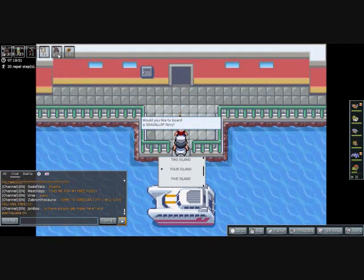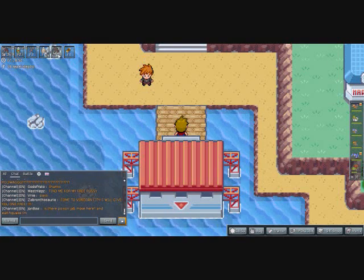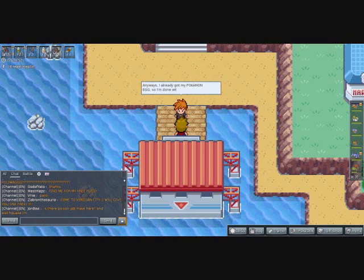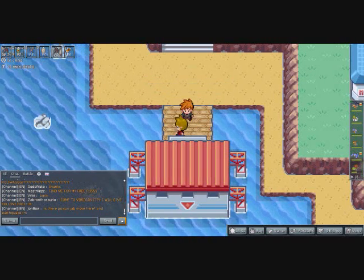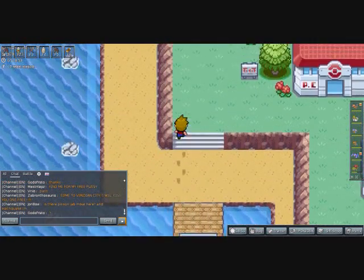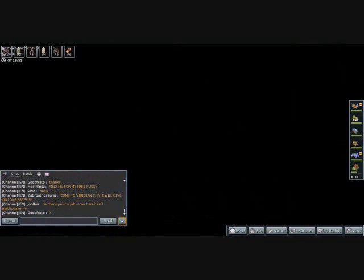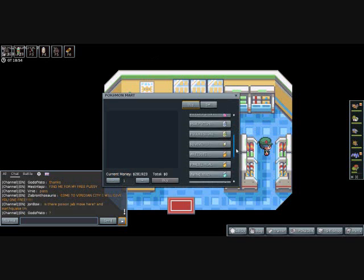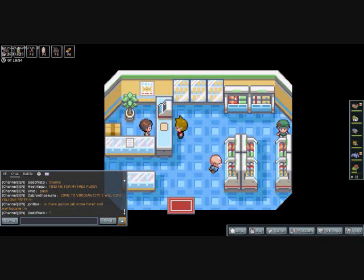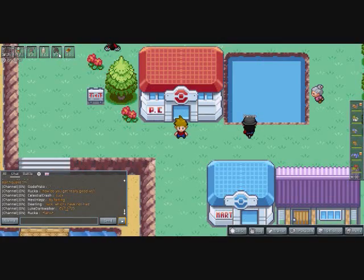Let's go to Four Island. I can go to any island at all, but it's better to go in order. Rival shows up on the Sevii Islands — 'You should quit copying me. I've got Pokémon eggs, I'm done with the island.' Into the Pokémon Center shop — selling escape ropes. I'll buy three of them; they're really inexpensive, hardly dents your wallet.